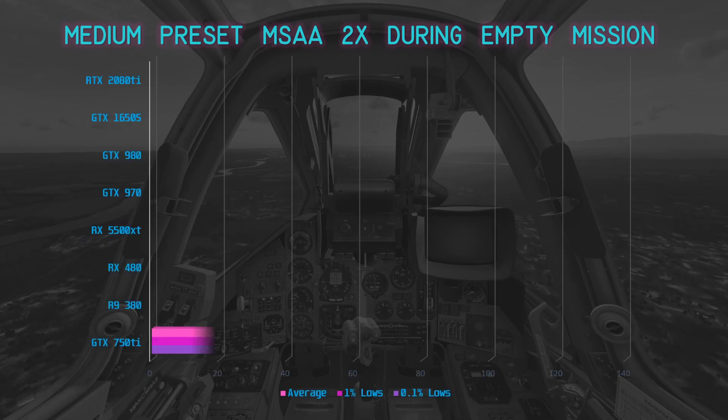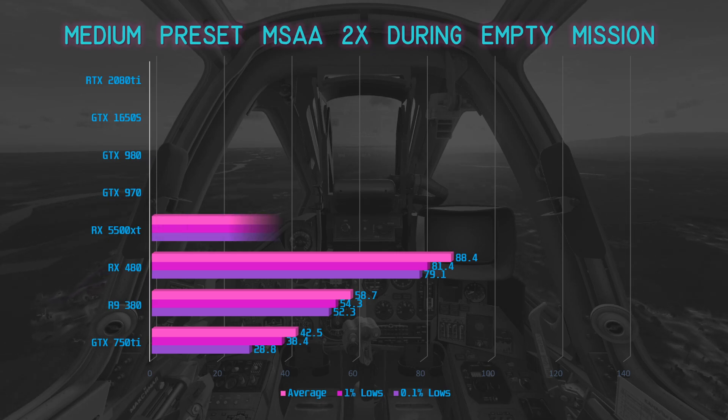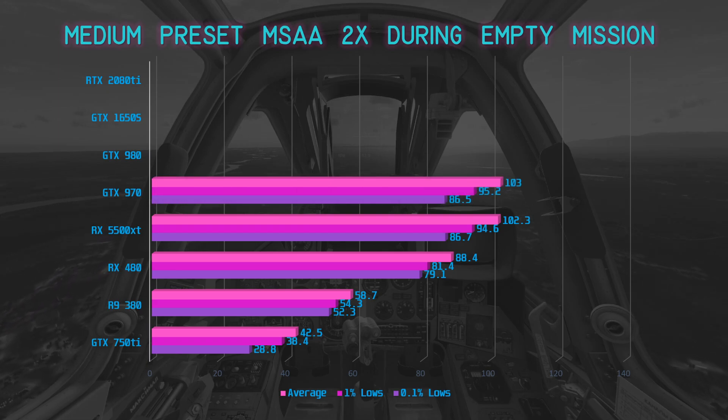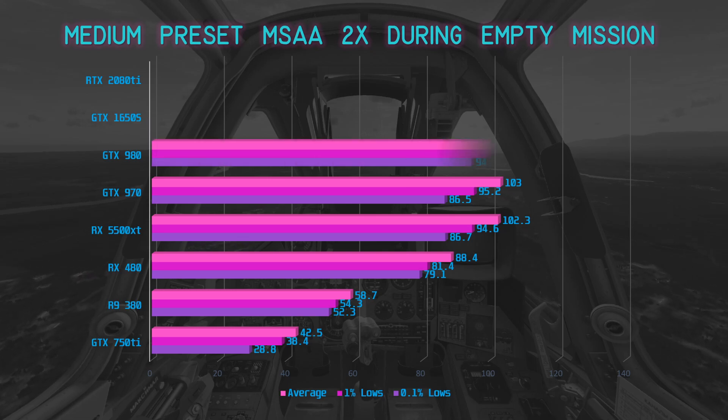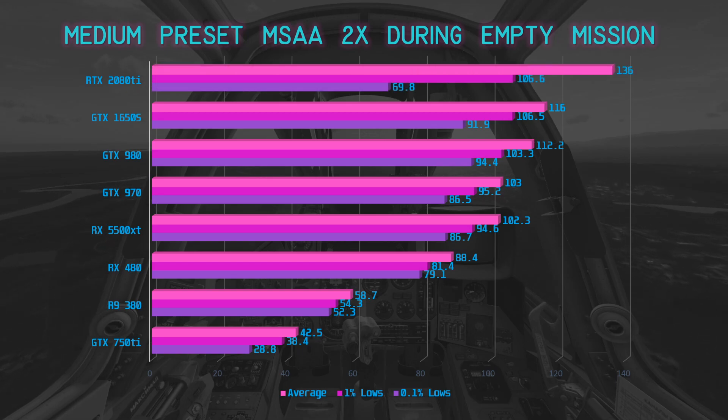The empty mission with medium settings again showed the GTX 750 Ti, R9 380, and RX 480 as the bottlenecks when CPU load is lessened, each coming within a few FPS of their complex mission results. The RX 5500 XT and GTX 970 performed nearly identically at around 103 FPS. The GTX 980 performed 9% better than the GTX 970 at 112.2 FPS. The GTX 1650 Super commanded a surprising 13.5% lead over the RX 5500 XT at 116 FPS average, with 1% and 0.1% lows above 90 FPS.